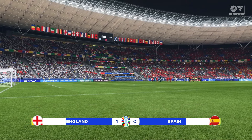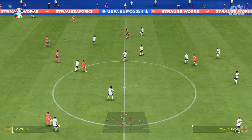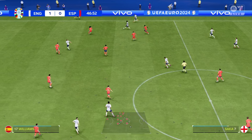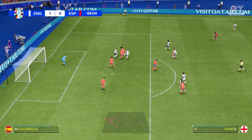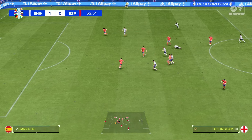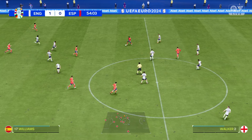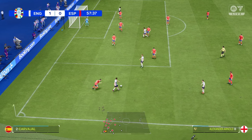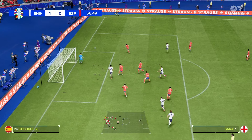The second half is kicking off and Spain get us underway. Can they find a way back into this game? Saka has the ball out right — he's done well, created a little bit of space, puts the ball through for Foden in the middle. Foden found himself a little half-yard, had the shot but it was blocked. Good tackle on Foden — a heavy one but fair. Foden carries the ball forward, Alexander-Arnold on his unfavoured left side needs to cut back onto his right, gives it into Kane who's come wide. Foden picks it up, Bellingham into Trent Alexander-Arnold — a good shot but equally a good save.